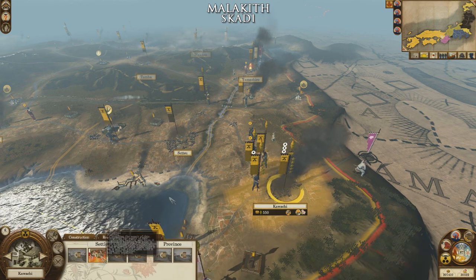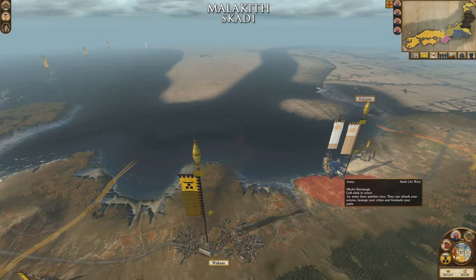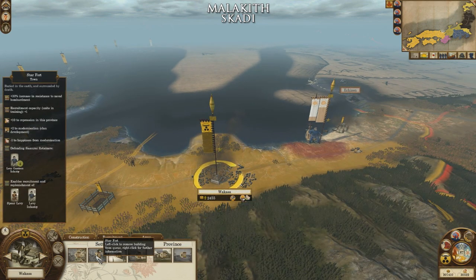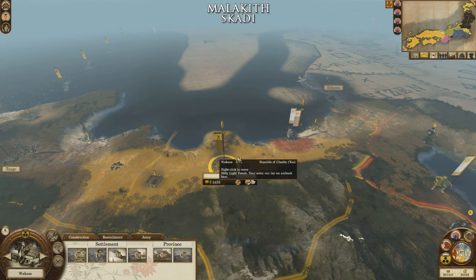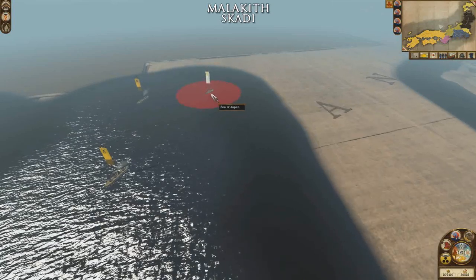I set that up repairing. Up in the north we have a couple of enemy armies floating around — this one just got dropped off by navy and is right outside one of our frontline forts. We're currently upgrading to a starfort there, so they're most welcome to try their luck.